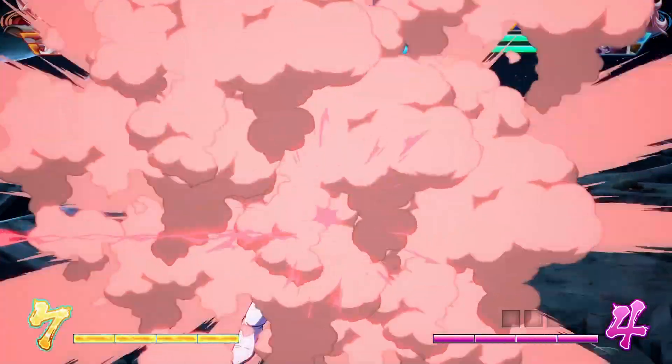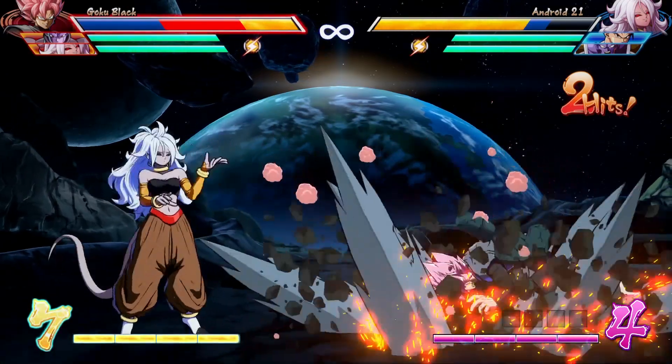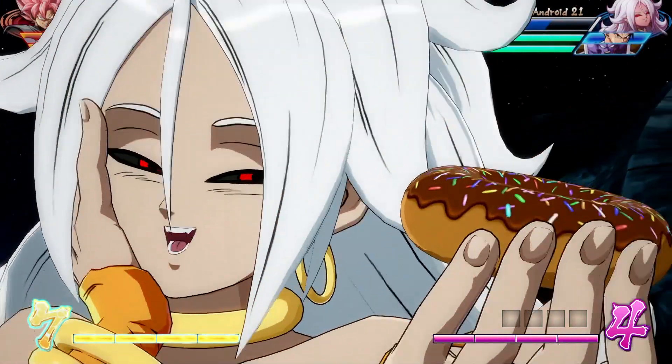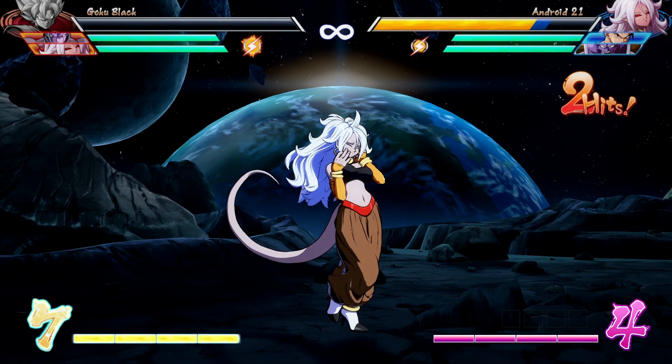While we'll dive deeper into her super moves in our in-depth breakdown both on the website and in a video later this week, for now we do want to touch upon the Sweet 2 super move, which calls back to Majin Buu and Kid Buu. It shoots a beam that turns the opponent into a random dessert item. But in addition to the humiliation the opponent may feel, Android 21 actually gains back a small amount of blue health as well.